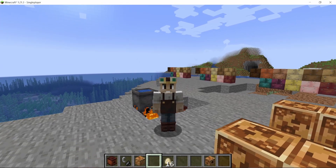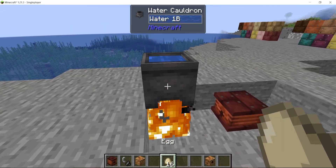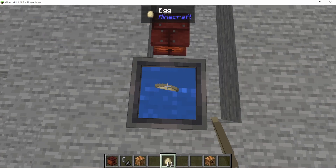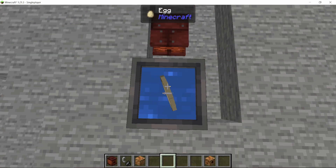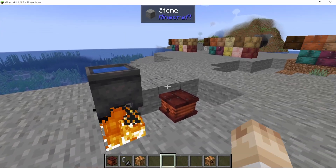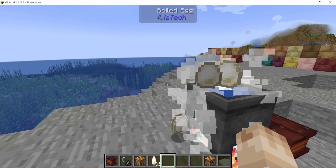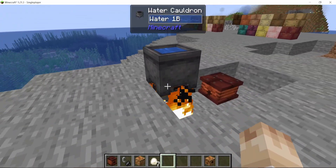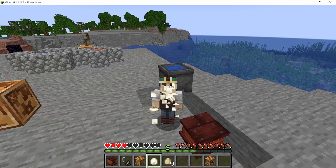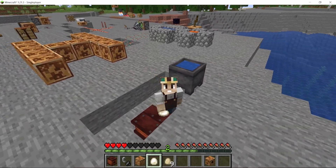Now that I added boiling to the cauldron, I also wanted to add boiled eggs so you can actually use the boiling for something. I don't want to make a whole food mod with lots of food types, but I think it's nice to add one food you can boil. Here you can see boiled eggs coming out — a boiled egg only gives one half hunger to keep it balanced, since they're so easy to make.